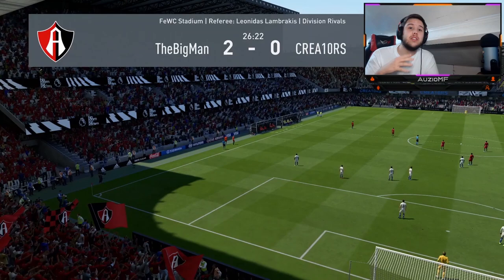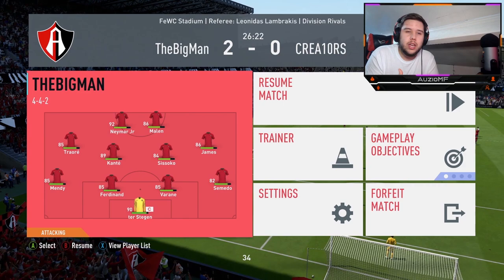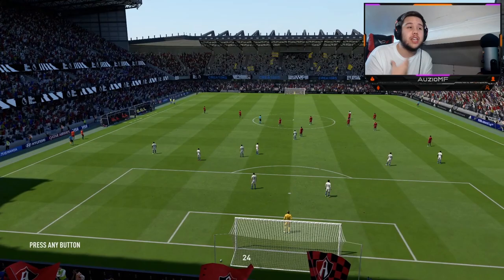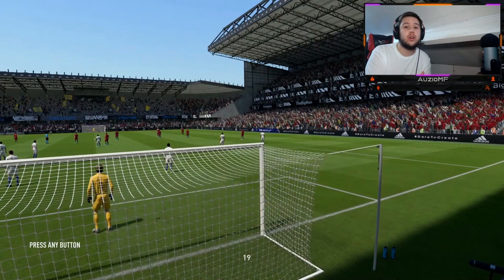I'm just going to use the outside foot shot angle to completely make it go bottom bins. He's got a three-star weak foot, but you also have to take into account this guy has an outside foot shot trait, which means it's going to kind of resolve — it's going to take over that weak foot and force him to do an outside foot shot when he needs to use the left foot. That is just huge. The outside foot shot trait, if you have a three-star weak foot, is so, so important on players.